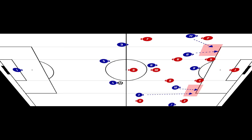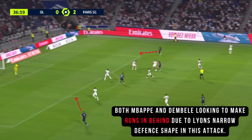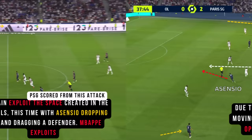Moving into the creation and finishing phase, Luis Enrique's PSG look to break down defences in wide areas. They do so by having the attacker stretch the defence line, opening the channels for runners to exploit. If the defence chooses to stay narrow, PSG would have two dangerous wings free on either side of the fullback, where they can make runs in behind anticipating a free pass. Attacking the channels is undoubtedly one way PSG create and finish their positional attacks — we saw this with both Nsencio and Mbappe's goals against Lyon.